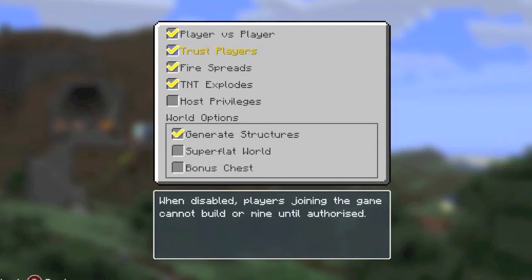Then you've got trust players, where you can trust them to build stuff. When disabled, players during the game cannot build or mine until authorized. So that is the option that's really cool now. There will probably still be invite only I think, but trust player stops that basically.